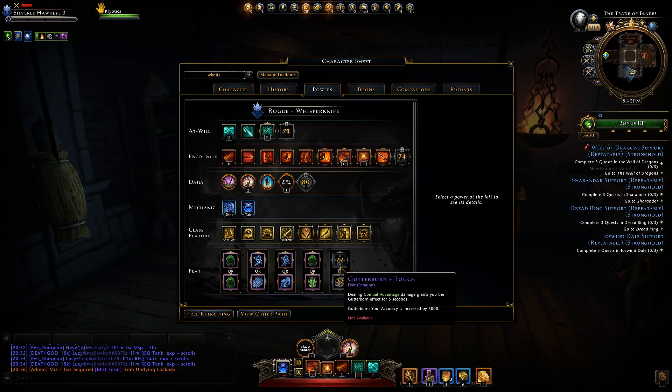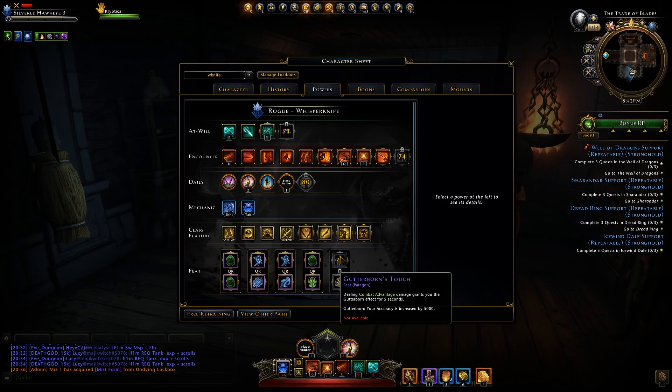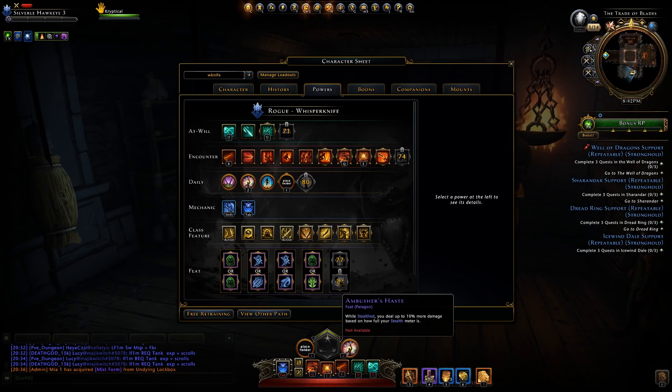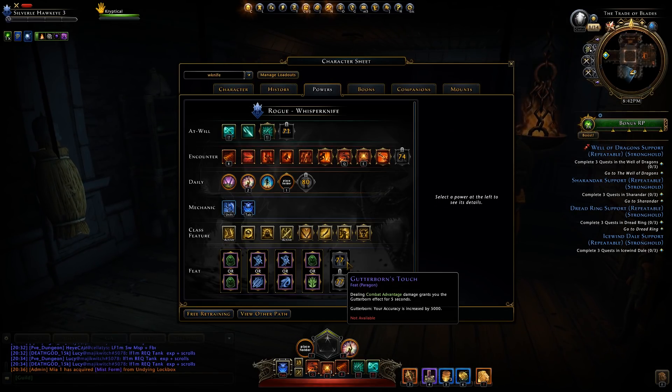The last feat pair for Whisperknife: Gutterborn's Touch or Ambusher's Haste. Gutterborn's Touch grants 5,000 increased accuracy for 5 seconds whenever you deal combat advantage damage. Ambusher's Haste grants up to 10% more damage based on how full your stealth meter is while stealthed. Assuming you cap accuracy from gear and enchantments, Ambusher's Haste is the clear pick for the damage bonus.